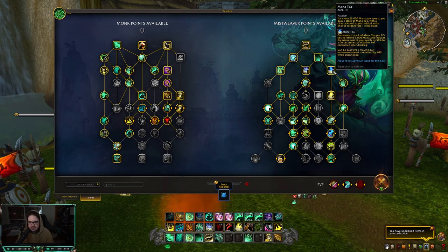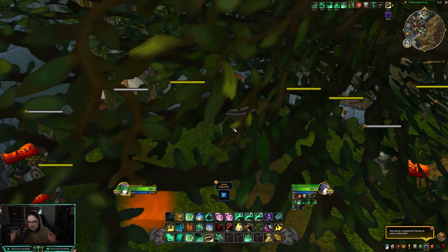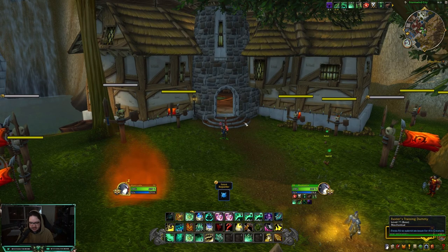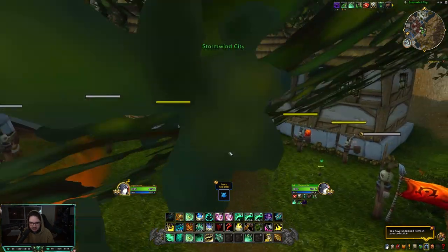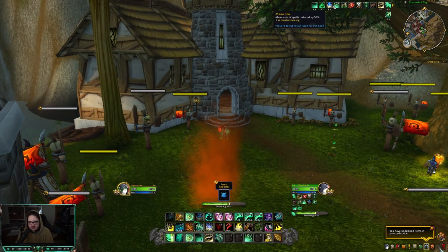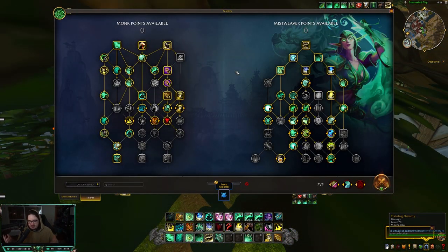It can be cast while moving but movement speed is reduced by 40% while channeling. I have five stacks of Mana Tea right now - I spent 25,000 mana per stack. So we press Mana Tea - you're going to see a Mana Tea buff up here for 50% reduced mana cost on spells, and then I'm also going to restore mana back. My stacks are going to go away and I get a buff - five seconds of mana cost reduced by 50%, which is really really good. If anyone played Mistweaver before, this is what Mana Tea used to be.